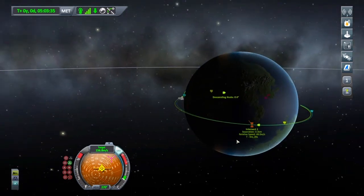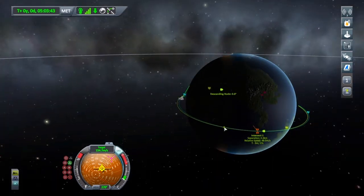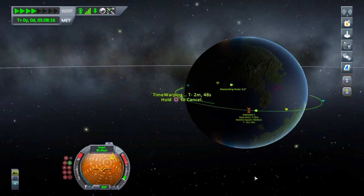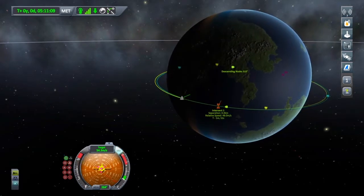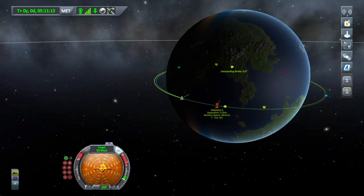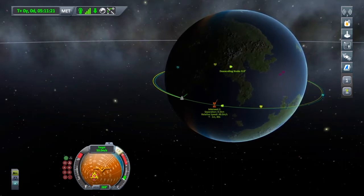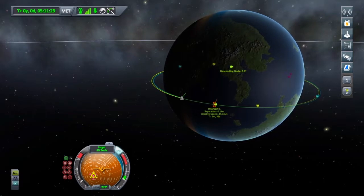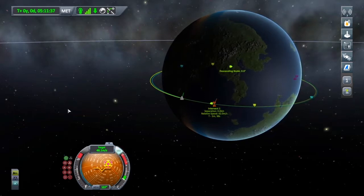We've actually got a separation of 0.3 kilometres. I'm going to warp until I'm about one to two minutes away from the intersection and start doing some corrective manoeuvres — I'm just going to be free-handing these. On the nav ball you can see my retrograde target is almost at my anti-target marker. I'm going to burn and push my retrograde target towards that anti-target marker, and you can see it's pushing my encounter closer to where I want to be. Now I'm at zero kilometres away.